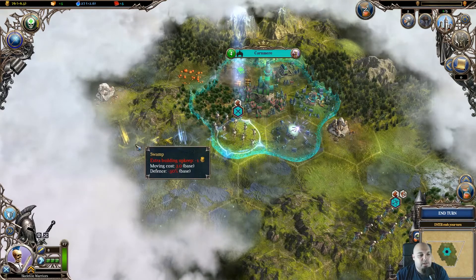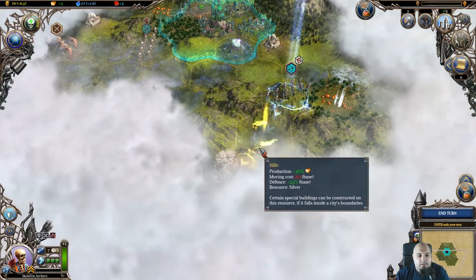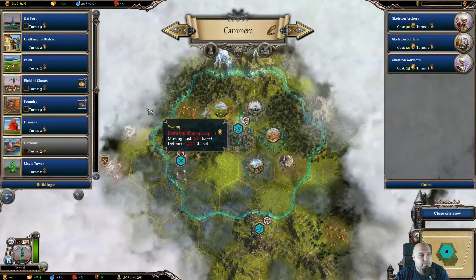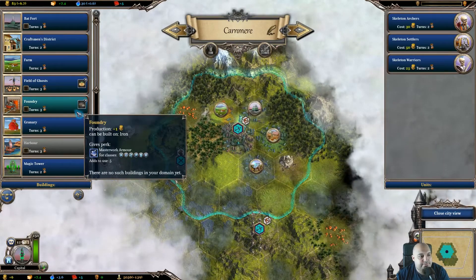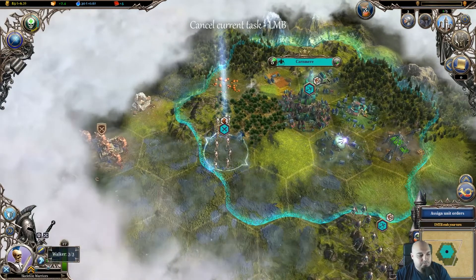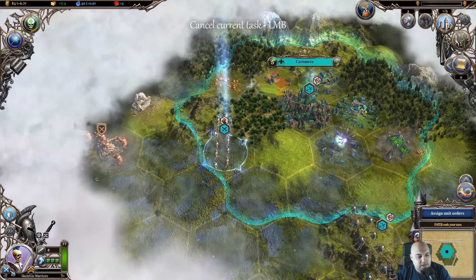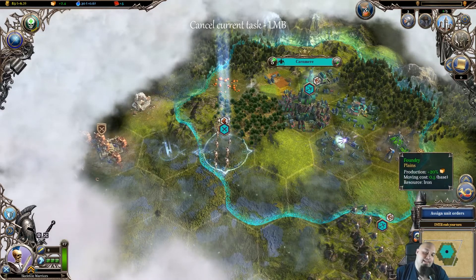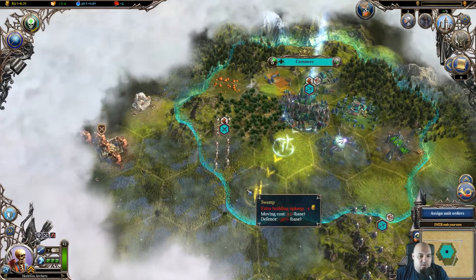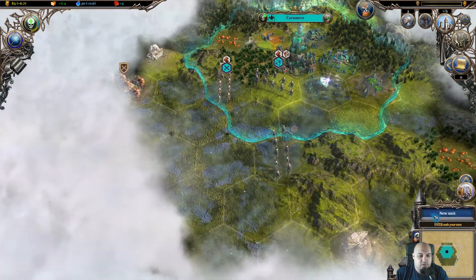We're going to end turn, things happen, and then we move again. Look, these are neutrals — some minotaurs — and we are going to fight with them. End turn. Let's construct a building — look, you see it improved. We can build a foundry because it requires iron. When we build it, I'll be able to upgrade some of my units with unique perks that come from that building. Also built some archers which are going to be pretty good since we want to kill the minotaurs. We can also build skeleton settlers — isn't that fun?